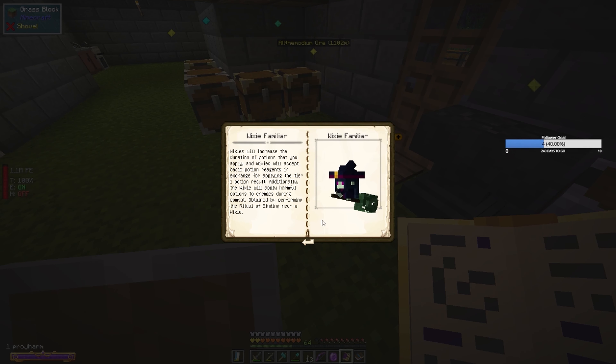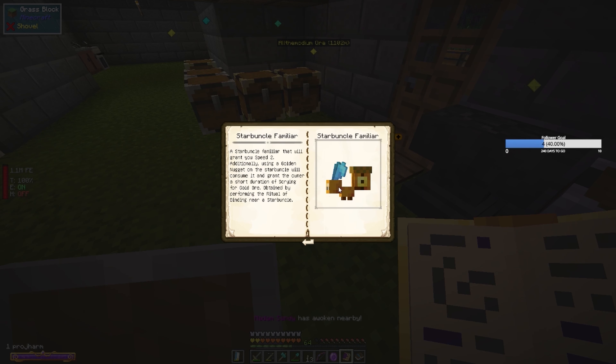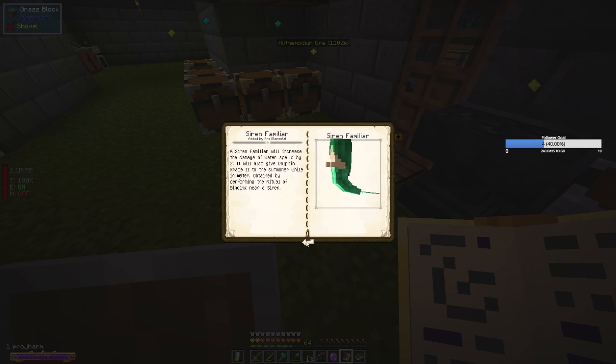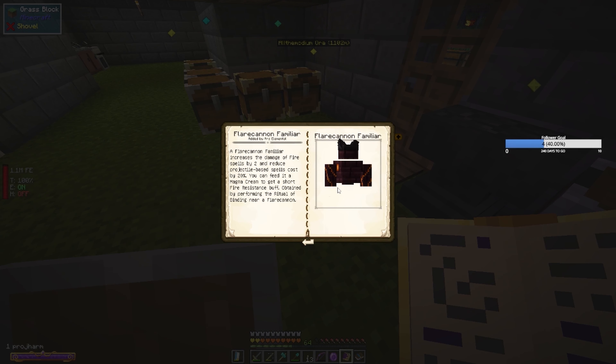That's kind of annoying because I had a Whirly Sprig and now I don't. So Wixies will increase the duration of potions that you apply, and Wixies will accept basic potion reagents in exchange for applying the tier 1 potion result. Additionally, the Wixies will apply harmful potions to enemies during combat. Okay, so he's like a little Starbuncle familiar. We'll grant you Speed 2 — additionally using a golden nugget on Starbuncle will consume it and grant the owner a short duration of scrying for gold ore. Oh, just looking at that picture is annoying. So we've got a Flare Cannon — that looks like it's going to be doing lots of damage, isn't it?